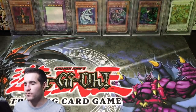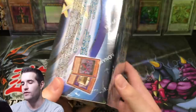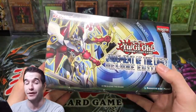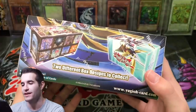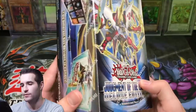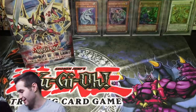All right guys, let's go over some of the cool stuff that we just saw. We have a Deluxe Edition Judgment of the Light, which is pretty crazy — you don't see these too often because they only made them for a few sets. I think in the Zexal era, like Judgment of the Light and Duelist Alliance. There are nine boosters and more in here. One of you guys showed me where I could get some of these and it was pretty cheap, so I picked it up. Thank you to the viewer who showed me that.